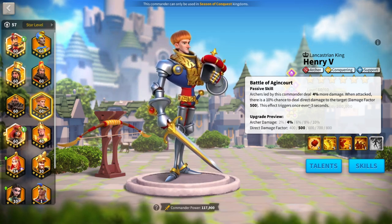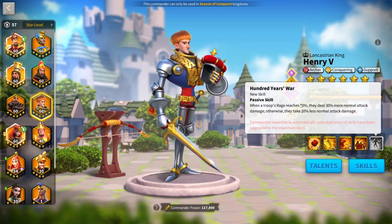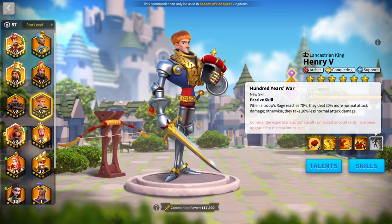It's not revenge AOE like Cyrus or Monotauri, but it's still very powerful revenge damage. His expertise: when a troop's rage reaches 70%, they deal 30% more normal attack damage; otherwise they take 20% less normal attack damage. I really like this expertise — the normal attack you gain above 70% rage is really good, and taking 20% less normal attack damage otherwise is also amazing. So here you're basically gaining about 25% permanent stats on average if you even it out.